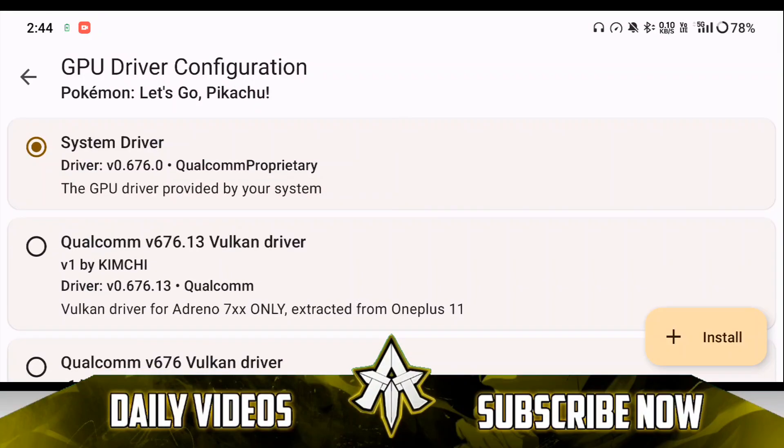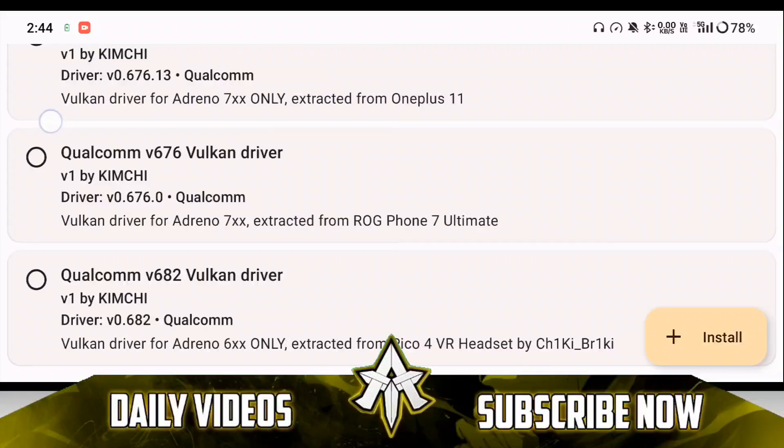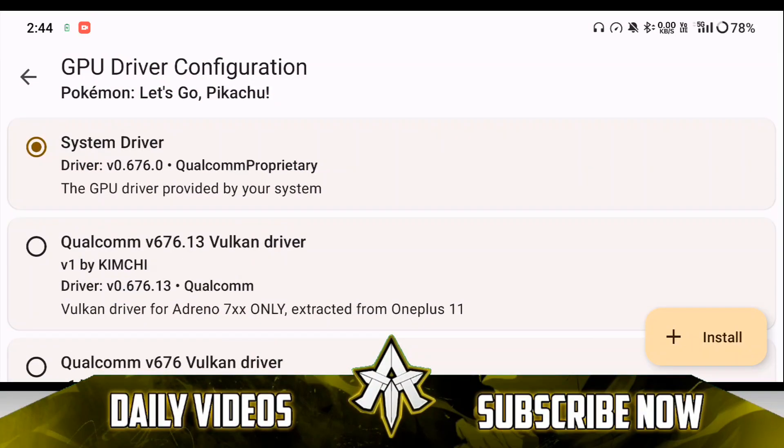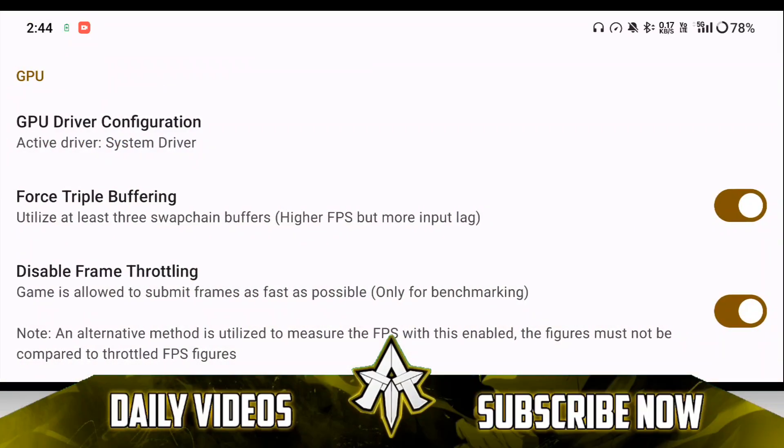For those of you with MediaTek processors — for example MediaTek G85 or G95 — Let's Go Pikachu will also work on your devices, but with around 15 to 20fps which is playable. You won't have the GPU driver configuration option. If you want to use custom drivers in the Skyline emulator, you can check out the Skyline emulator Discord server for that.